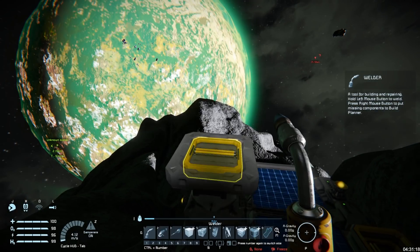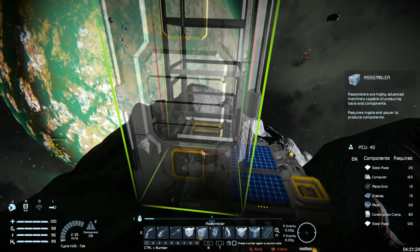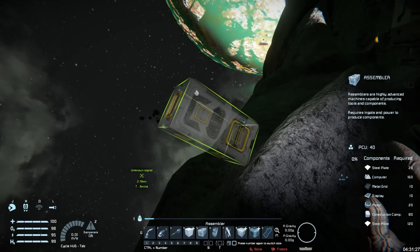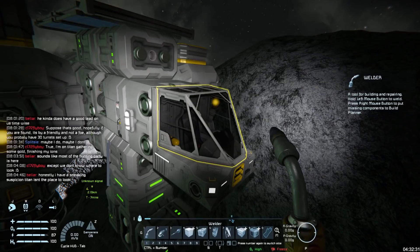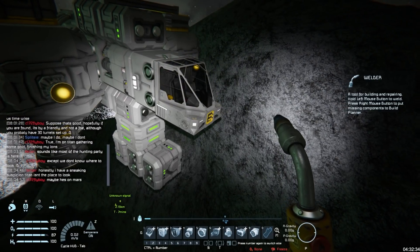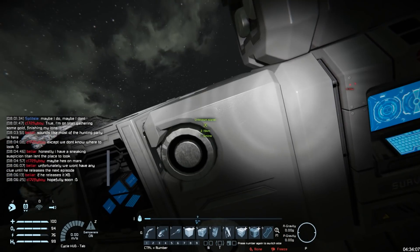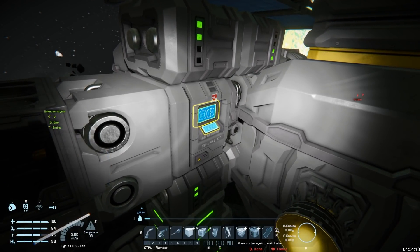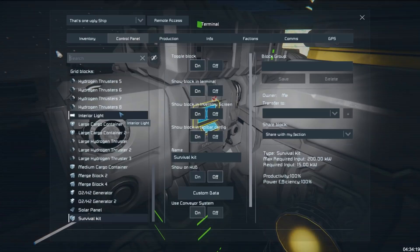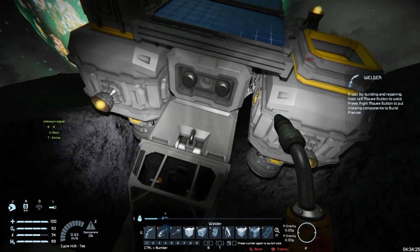I think I need the assembler so I can build the detector components I need to build a large grid ore detector, then I can try and find some cobalt on my way to Titan. I'm just short of displays - that's pretty good because they can easily be made by the survival kit. One thing some people have probably already realized is that I have isolated my survival kit with only small tubes connected to it, which can make collecting materials a bit of a pain because the components are often too big to pass through those small tubes.